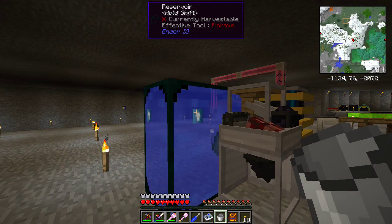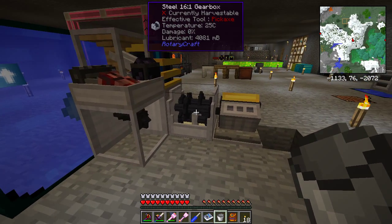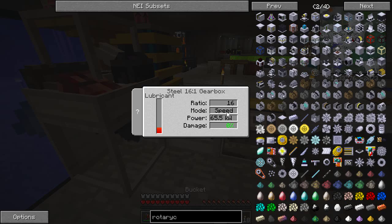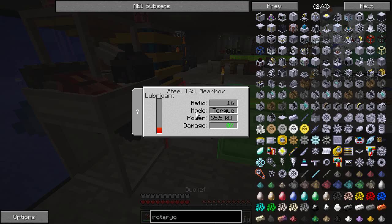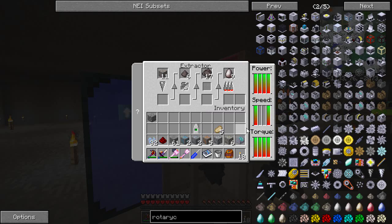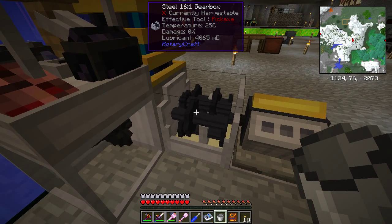They're going merrily on their way, and the reservoir is dipping down every so often because those middle two stages are using it. Now if I shift right click with the screwdriver - at the moment this gearbox is in speed mode. Shift right clicking slows it down and we're now in torque mode. In torque mode, we now have enough torque for everything, but we've only got enough speed to run the first and fourth stages.